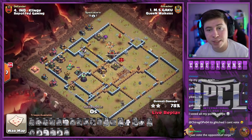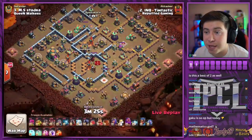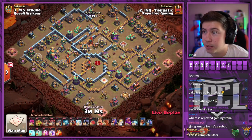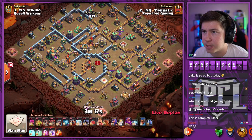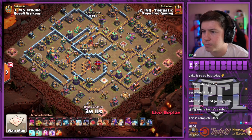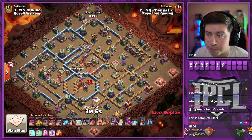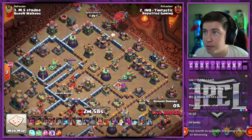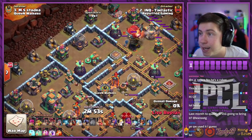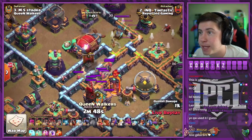78% for Gaku. Tim Tastic is in with the next attack — if he gets a triple here, Repotted Gaming will have a massive lead over Queen Walkers. Why does this base look familiar? I think we saw it in a match earlier today. Let's see what Tim Tastic is gonna be able to do with his lalo though — five invisibility spells, so he's gonna go for a blizz. Hound and blimp on the top side. Tell me he's got a wall breaker in this blimp — I think he's gonna have a wall breaker.